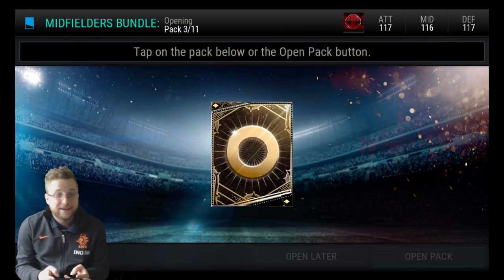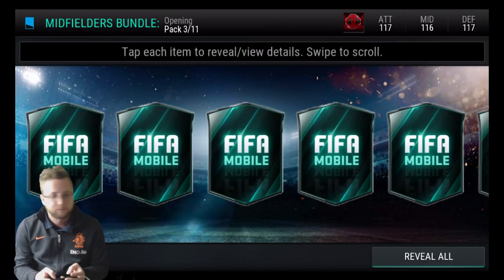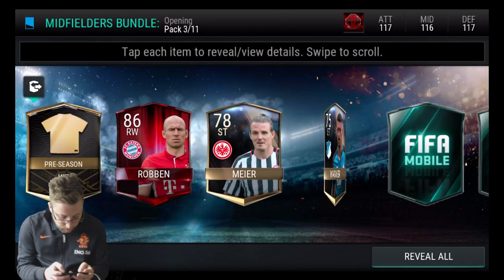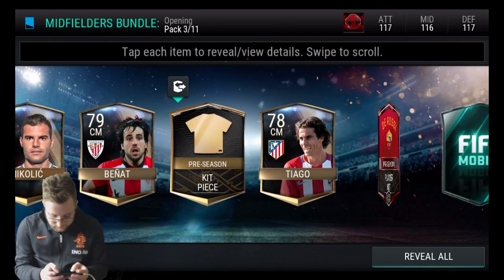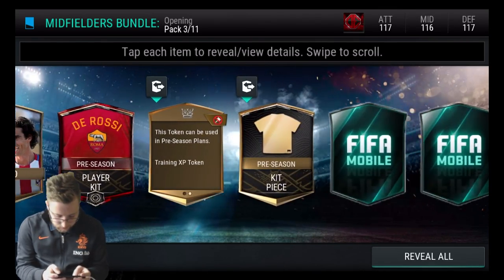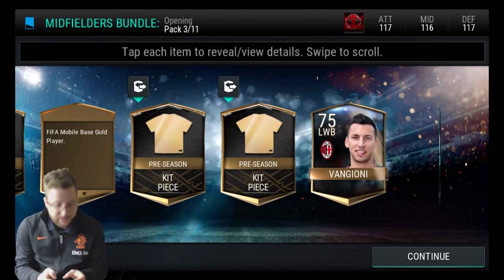StubbDdog — maybe StubbDdog doesn't get this kind of luck as we go through. StubbDdog's busy over there. StubbDdog is cleaning. Alright, here we go. Robin — the man of the match for us today — and we go Dorossi there, and another Robin and Pogba. Two Robins. We'll take that.